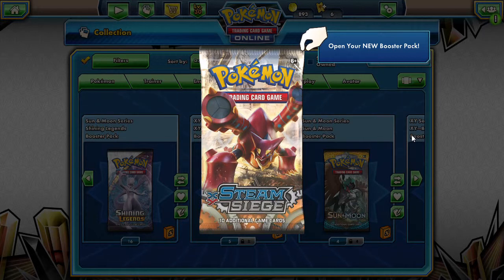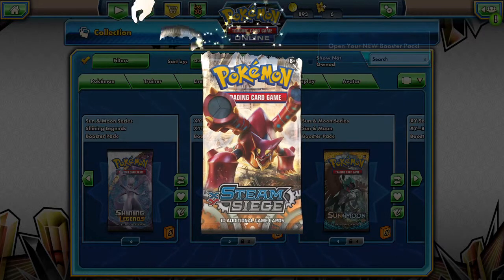This week we are going to be opening up Steam Siege. We have 14 packs of it so we are opening up two at a time, and we are on the search for a full art Sycamore. I don't think we'd mind some of the other secret rares, but I know we are probably searching for that full art trainer since that's something we do not have and is high value. So let's pop into the Steam Siege and see what we get.